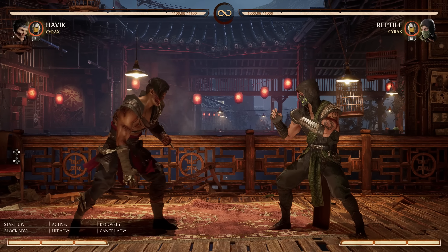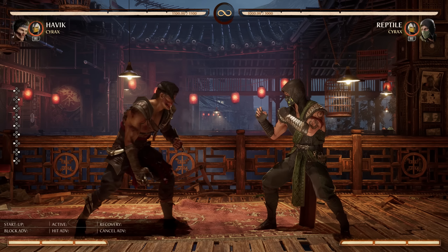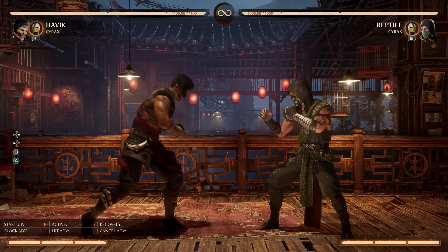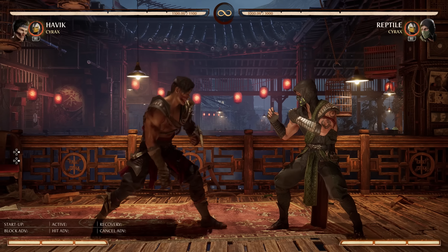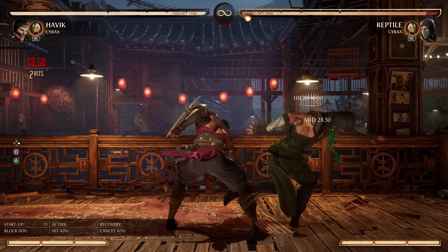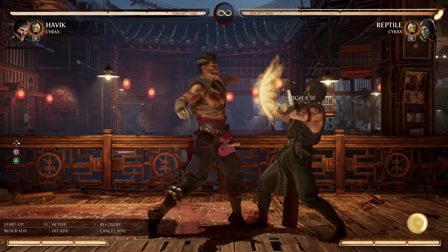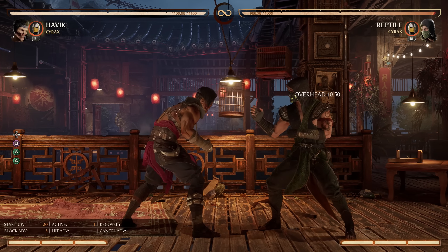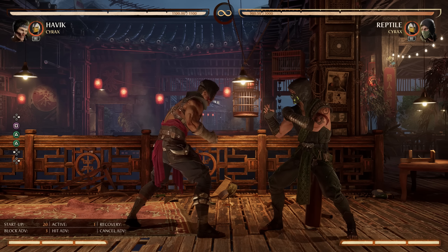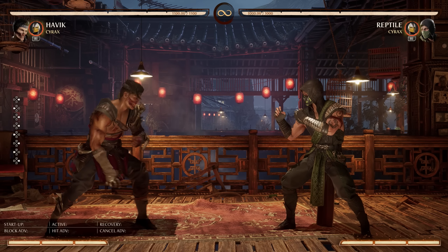Forward 1-2 by itself is not too special other than it has some range to it, and it's also a combo starter. It's an 11-frame startup advancing normal, which is great considering the range — Stand 1 and Stand 2 aren't hitting from this far, and Back 2 is a little slow. It is a high, but it's the only tool you have for this specific range. The real value: Forward 1-2-2, the final hit, is a mid and it's plus 3 on block. Basically, every time you block Havoc, you're either forced into a bad guessing situation or he'll have advantage frames.